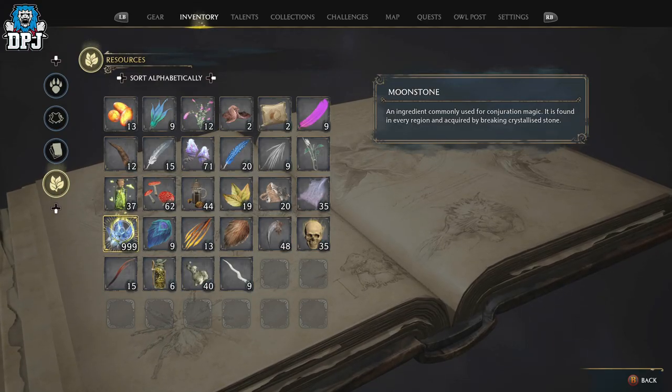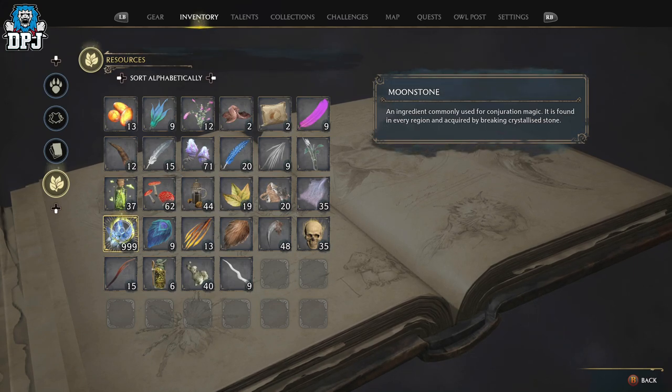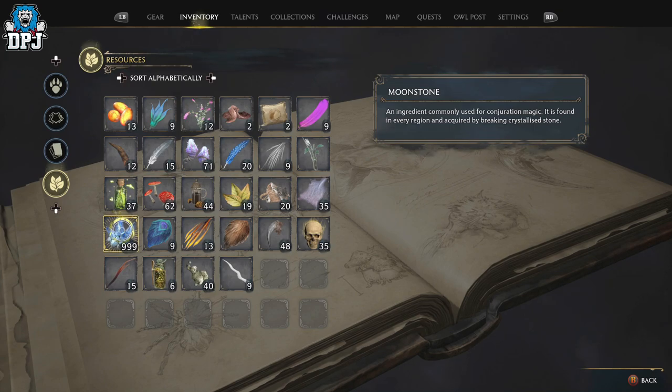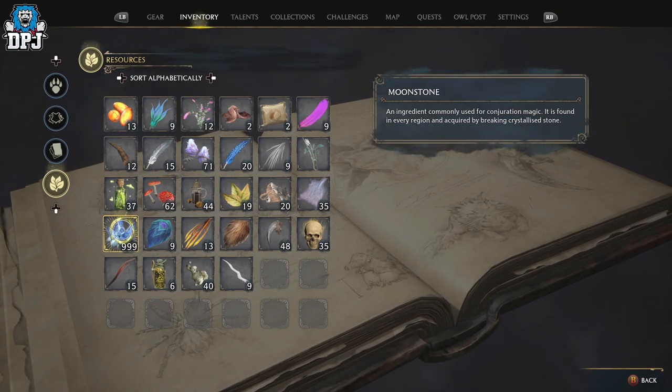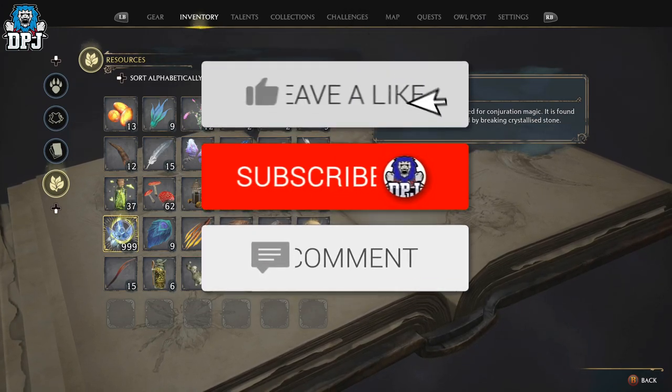Moonstone is very important to conjure literally everything within the Room of Requirement and its vivariums, so it's a material many many people are going to want. Today I'm going to showcase an incredible farm I recently found which you can reset and earn infinite amounts of this moonstone.